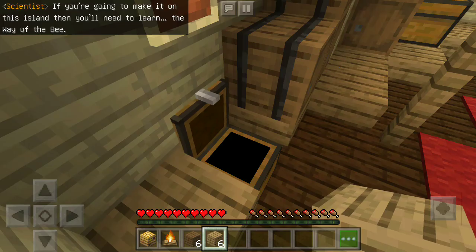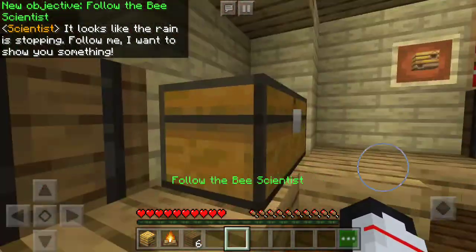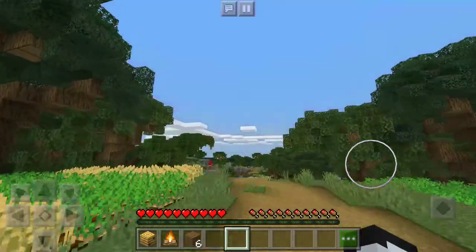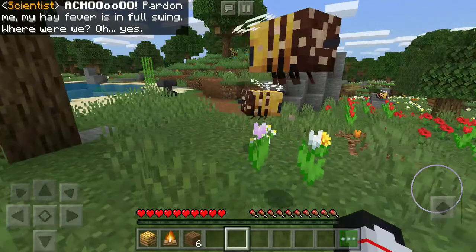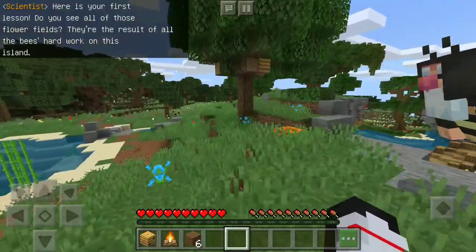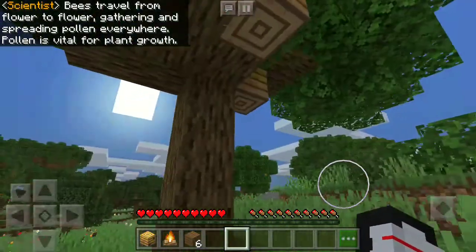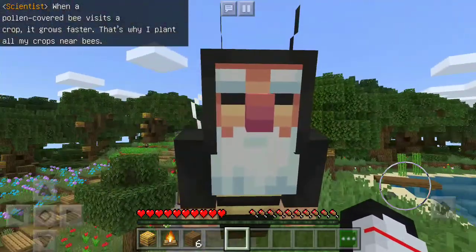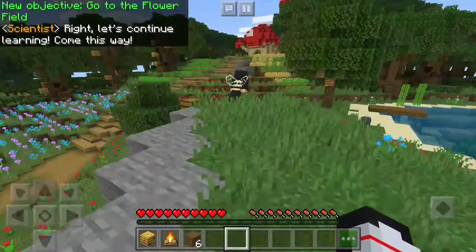If you're going to make it on this island, then you'll need to learn the way of the bee. It looks like the rain is stopping - follow me, I want to show you something. Looks like the forecaster's right. Pardon me, my hay fever is still in full swing. Yes, here is your first lesson. Do you see all those flower fields? They're the result of all the bees' hard work on this island. Bees travel from flower to flower gathering and spreading pollen everywhere. Pollen is vital for plant growth. When a pollen-covered bee visits a crop, it grows faster. That's why I plant all my crops near bees.